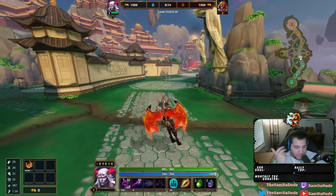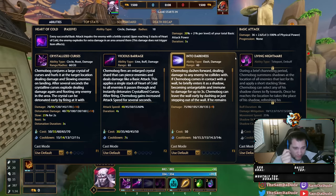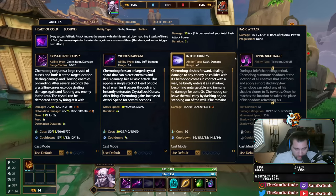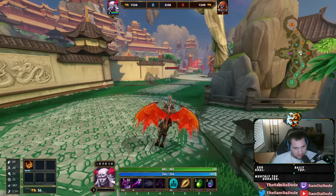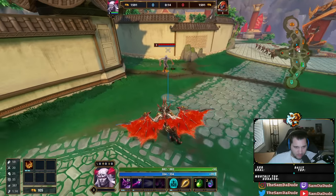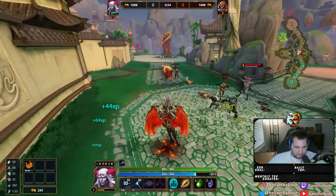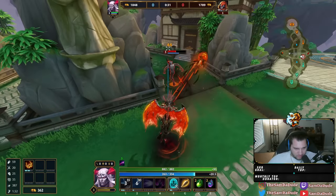His ability 2 went from a 12 second cooldown down to a 7 second cooldown — a massive change. His attack speed buff also got changed; it used to go from 30% to 75%, but now it goes from 40% to 60%, which is still very strong. However, the duration went from 6 seconds down to 4 seconds. You're losing 2 seconds off the proc, but gaining 5 seconds off the cooldown, so arguably extremely worth it. All of these changes are just a general buff.